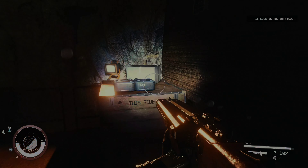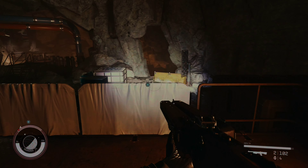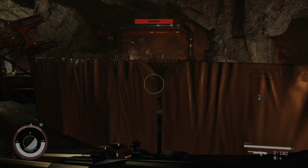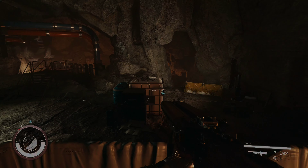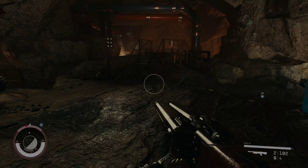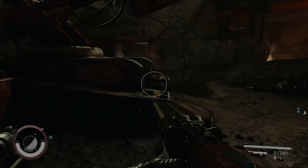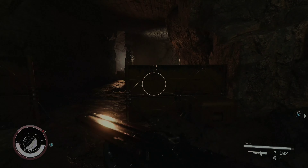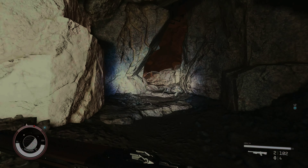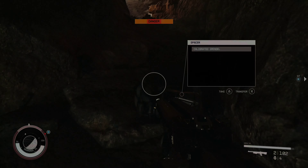What's in here — it's locked. I'm going to assume one of these spacers must be holding or occupying the key card for this, or it could possibly be laying around somewhere in this cavern, so we'll just keep an eye out for it.